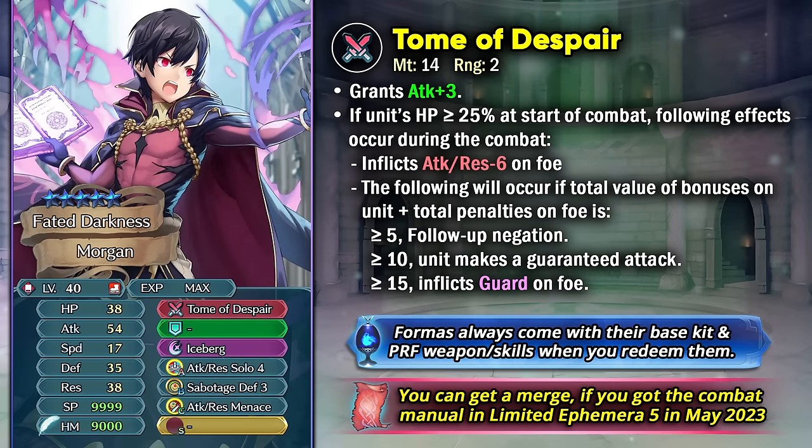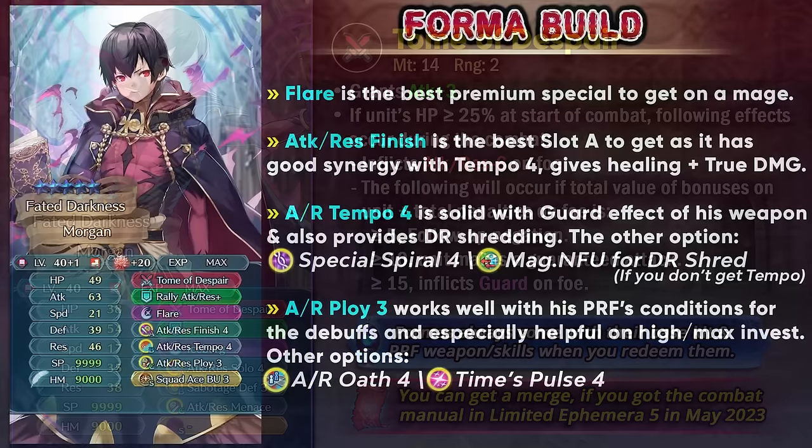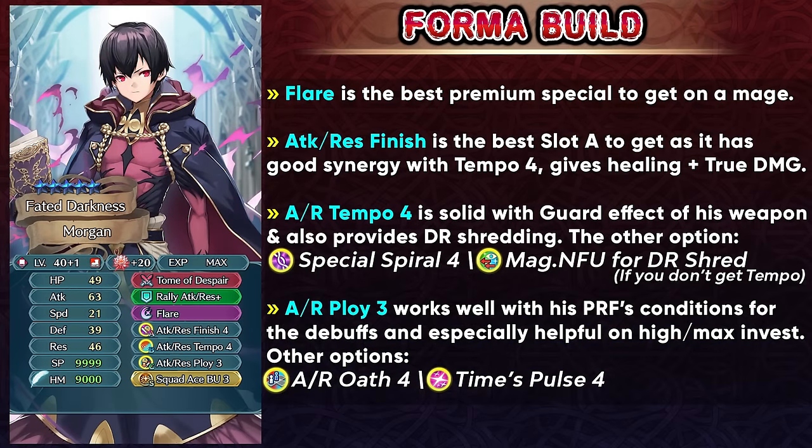Fallen Male Morgan is a red infantry mage with Tome of Despair as his preferred weapon. This gives him plus 3 attack and inflicts minus 6 attack and resistance debuff on the foe. Depending on the total value of visible buffs on him and debuffs on the foe, he can get a bunch of effects: if it's 5 or more he gets the follow-up negation effect; if it's 10 or more he gets the guaranteed follow-up attack, which is really good for a slow unit like him; and if it's 15 or more he can inflict the guard effect on the foe. You're mainly gonna be getting him in the Holoforms so he can get premium skills like Flare as the special. You can also get him with Attack Resistance Finish 4, which has pretty good synergy with the Tempo 4 skill because Tempo 4 has null guard built in, so being able to trigger your specials easily is really good. Attack Resistance Tempo 4 is gonna be an amazing skill, especially if you can inflict guard on the foe, because then they just can't charge up or trigger their specials, and it also provides damage reduction shredding which is really helpful.